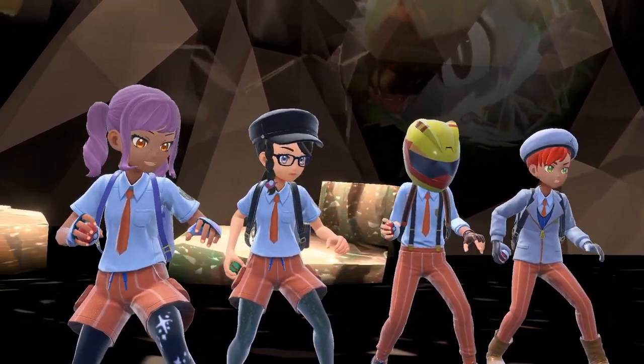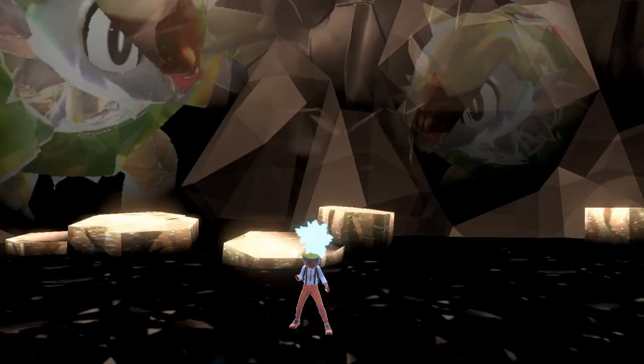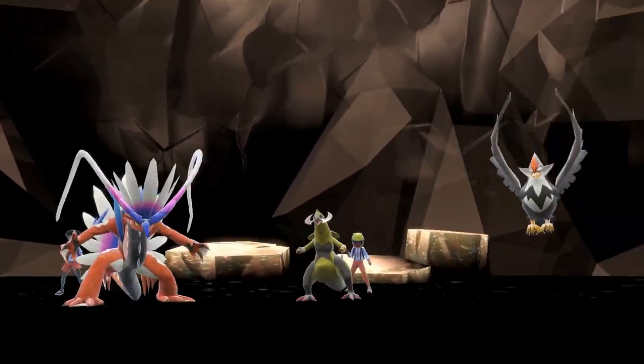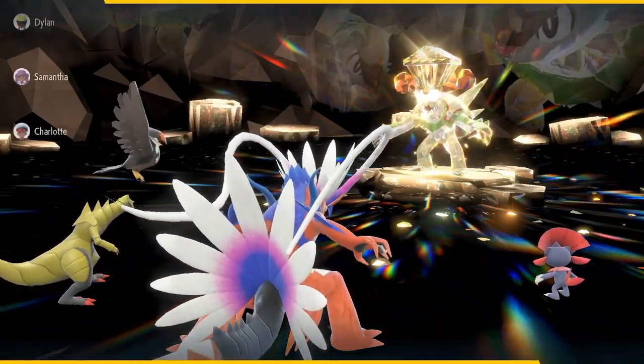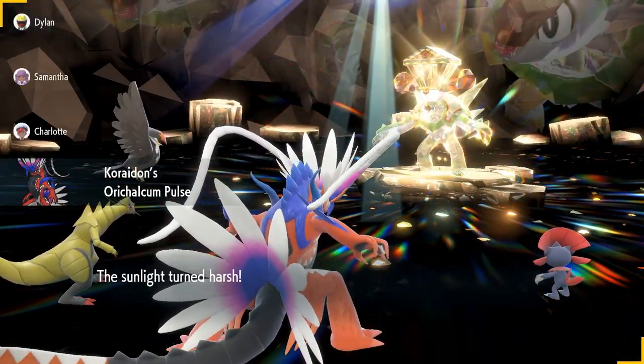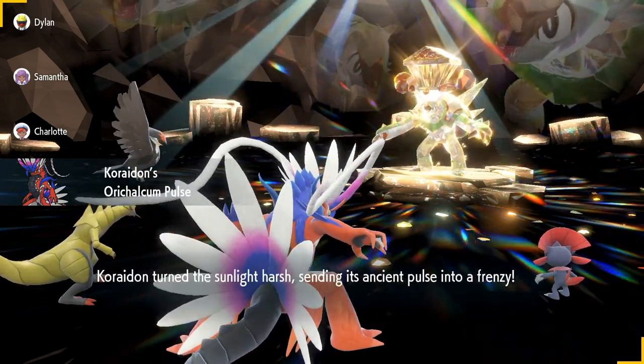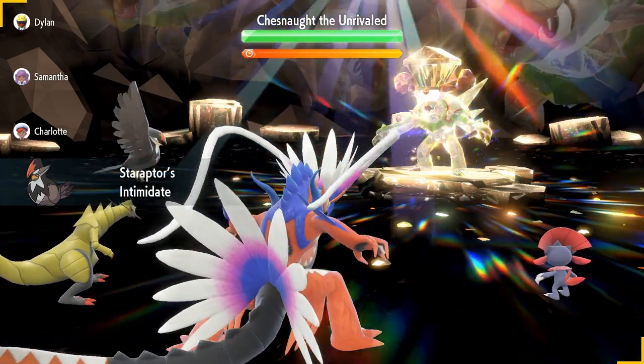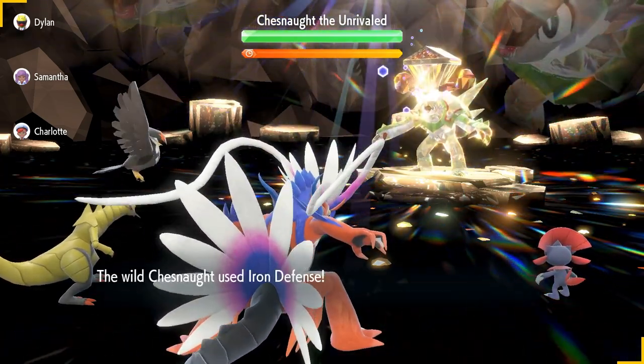Anyway, as you saw at the beginning, I used Coridon this time — Collision Course with Max PP, even though I forgot to use one PP Up on mine and ran out of PP. You also want Shell Bell. It seems like you can Swords Dance and Screech to max your attack and minimize Chesnaught's defense before it puts up its shield. I don't think I maxed both in this raid, but I won anyways.